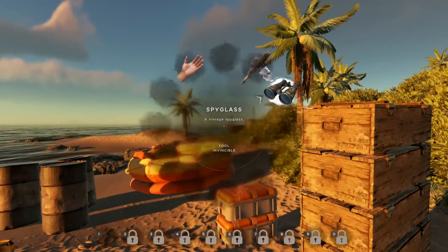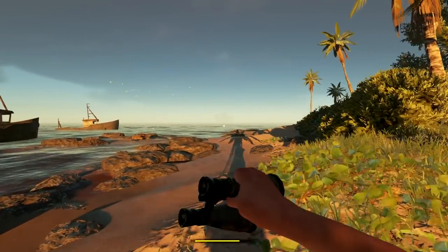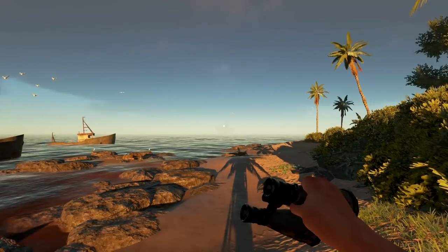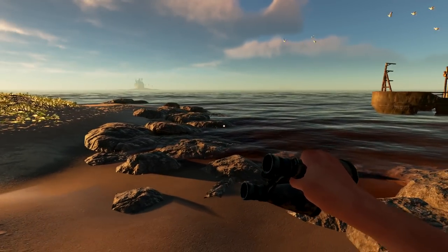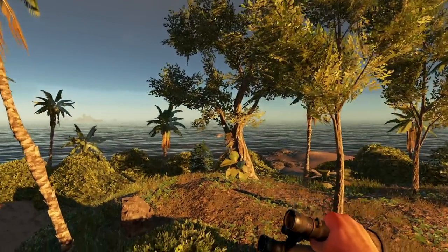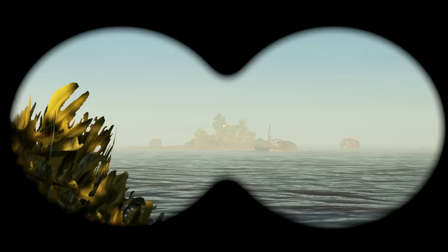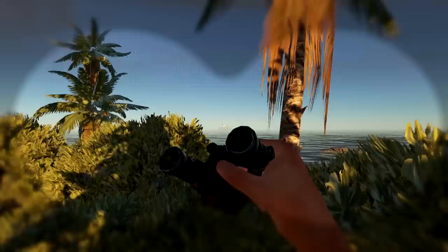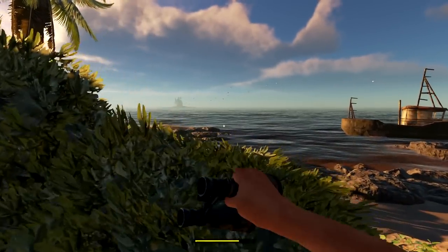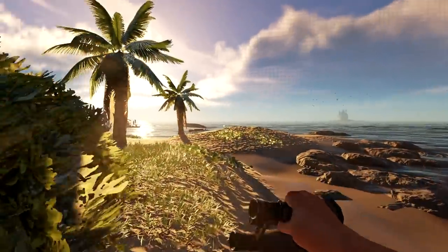There it is - our spyglass. I'll zoom in a little bit more and there's the aircraft carrier right there. There's an island right there, and I think there's another island on this side too. That doesn't look so big - it doesn't have to be huge, just big enough to have resources. I know these ones don't have too much - just a couple palm trees and some stuff.